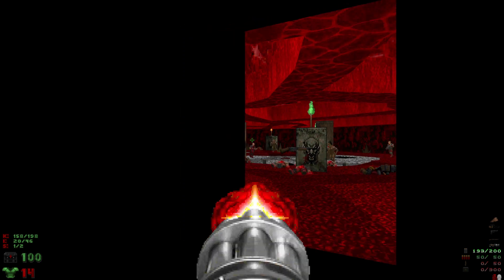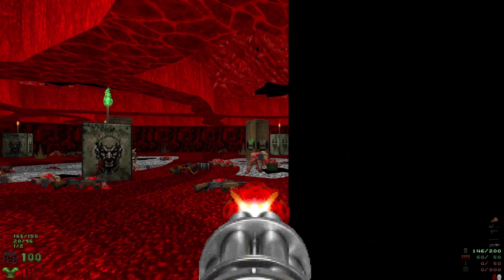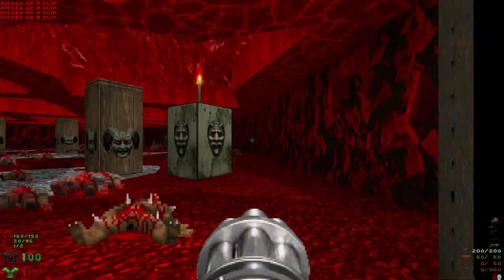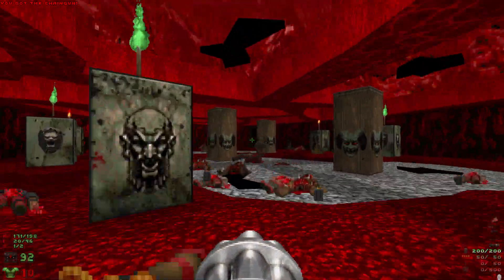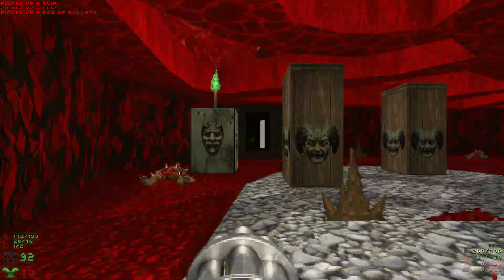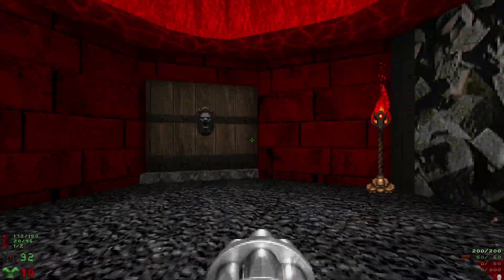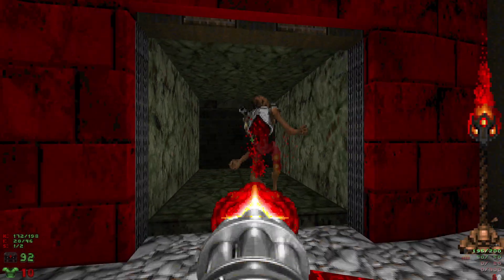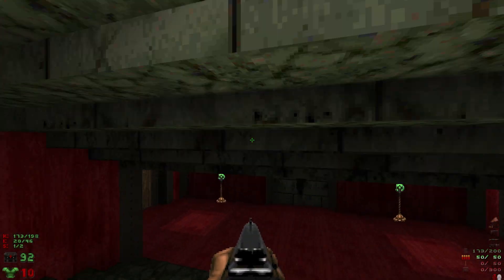We're going to have some enemies that have spawned in here. We'll put all those enemies down and head back to the main big room. We're going to go through the middle door on this wall - watch out for the revenant. We'll head down here and go through either door - both kind of lead to the same spot.